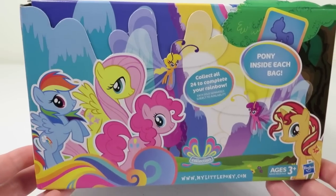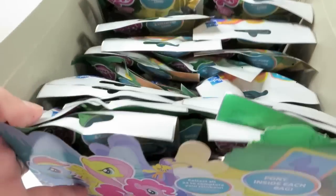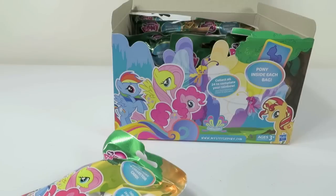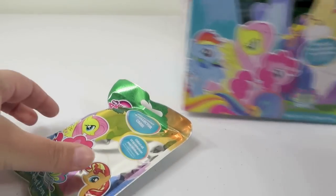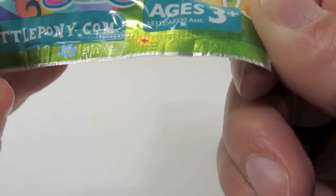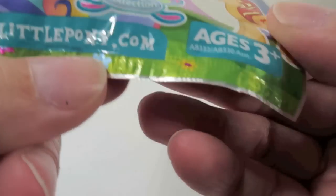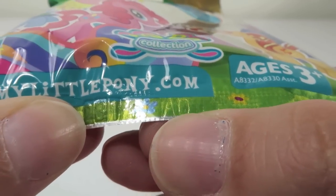I really like this box. That's cute. I do too. Here they all are. Look at all those ponies. Let's get to the opening. I'm going to turn this down so you guys will be able to see a little better. So the codes that Paul was talking about are on the bottom of the package here.